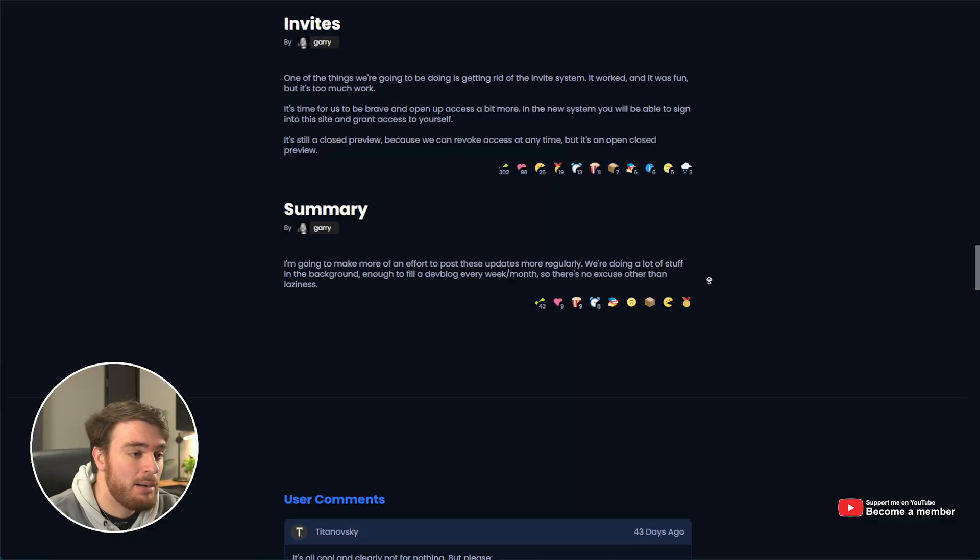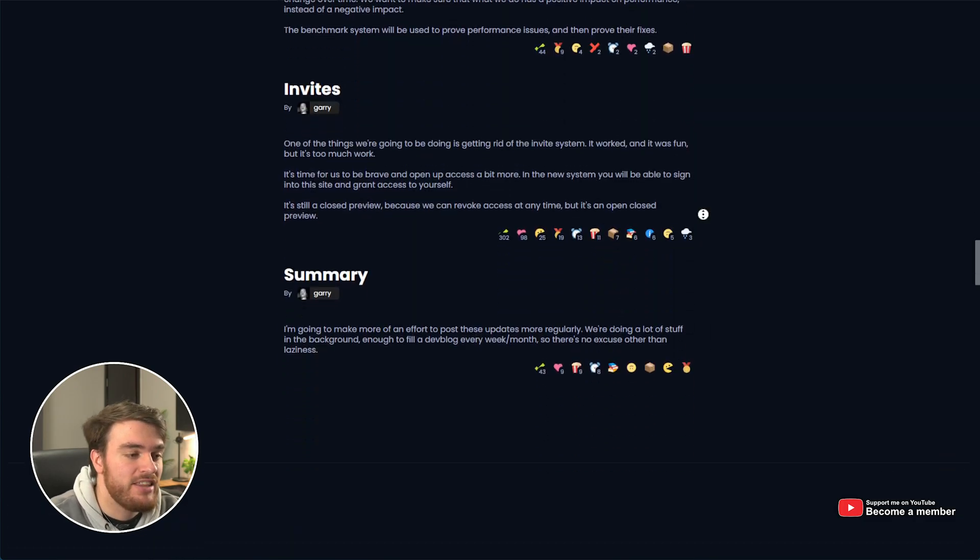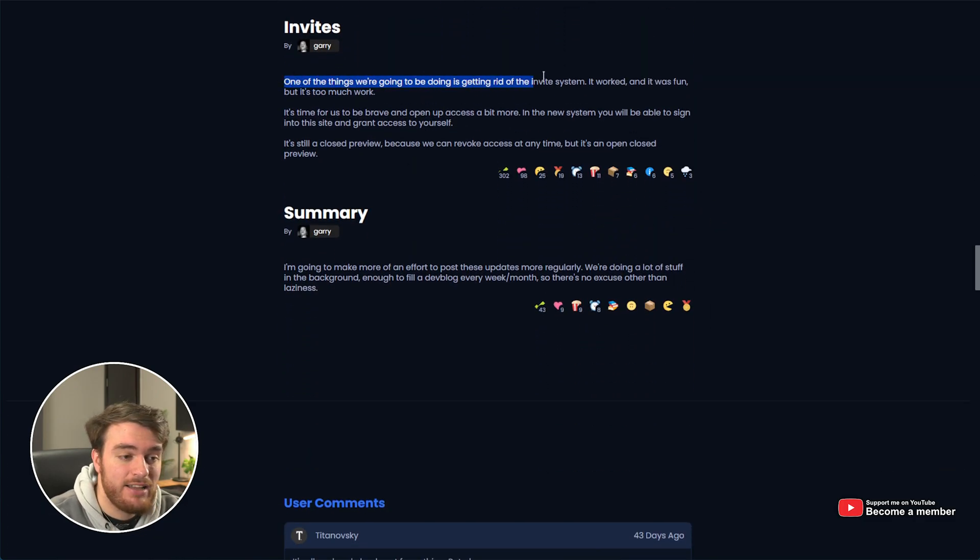As you can see on my screen now, I'm looking at the June update for Sandbox, and at the very bottom you'll see the section about invites. Invites worked, but they were just too much work. It's time for them to brave up, and they're going to be opening up the system to allow everyone to just sign into the website and grant themselves access, so you can still get access to this open-closed preview completely for free right now without a key or anything.